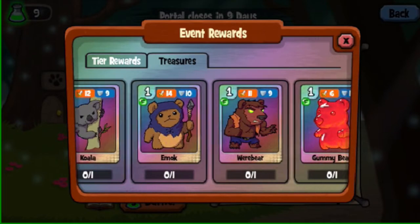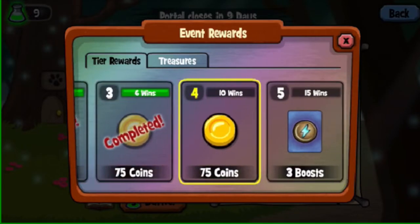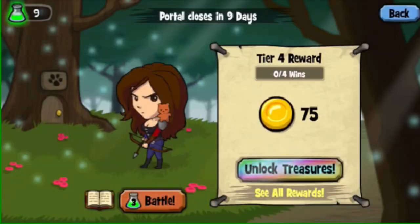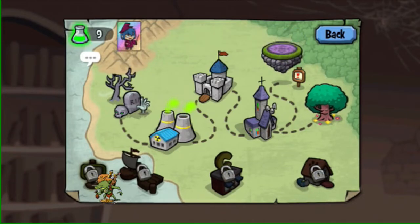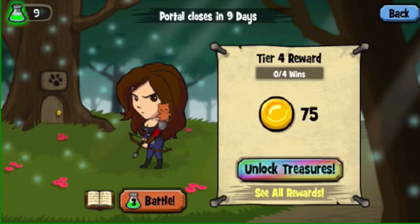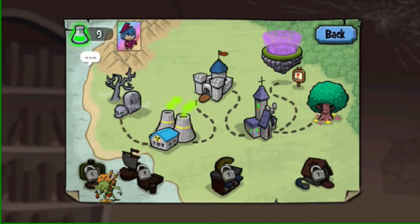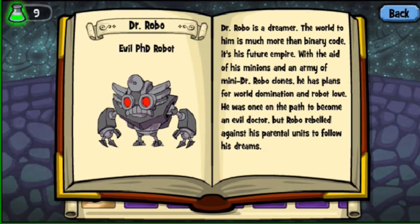Wait until you have like 10 portal keys and know what you want to spend them on event-wise. Don't just gamble it away — it's not worth it. Also, the second you can't beat portal anymore, stop doing portal; it's not worth the energy investment. Even if you're really close to bear, you're going to get bear eventually. Go back to the factory and grind Dr. Robo.